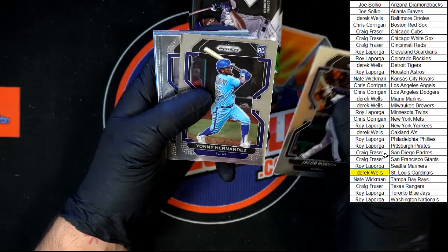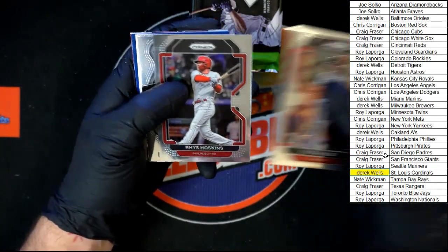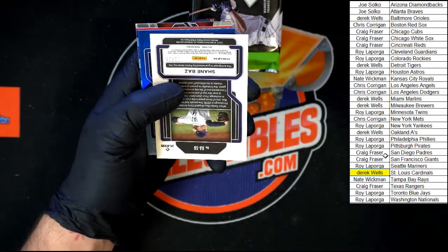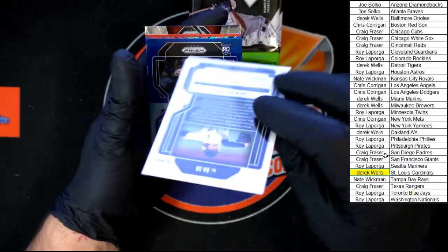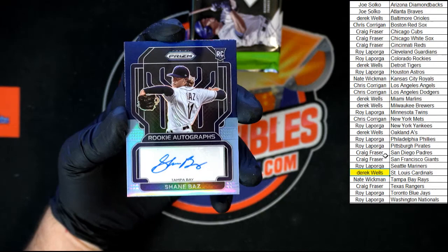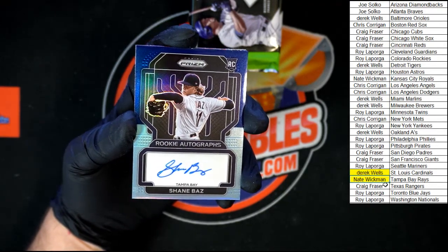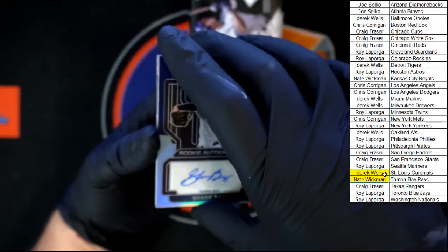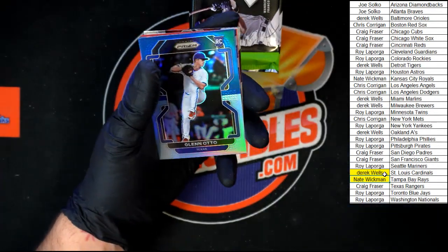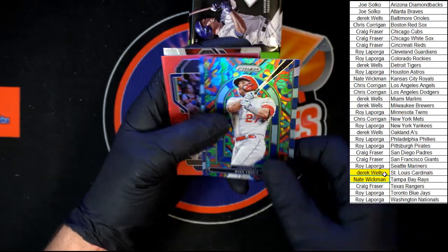Robson, Hernandez, Elder, Gallin, Hoskins, Ripken old school, Manoa. Shane Baz 11 of 25 for Tampa Bay — going to Nate W. 11 of 25! We got the Glenn auto rookie for Texas. Mike Trout stained glass — ooh, look at that! That edge is very different — instead of blue or silver, it's blue and silver. Gonna have to check that out. Nice looking though.